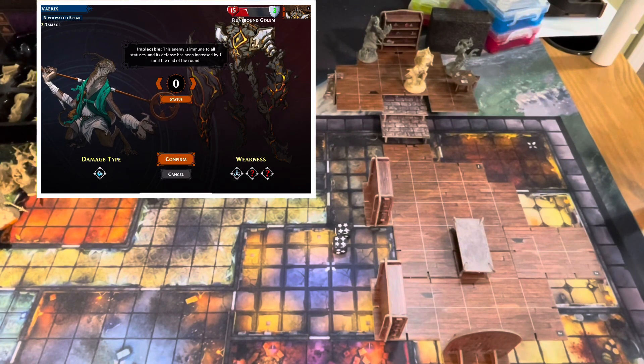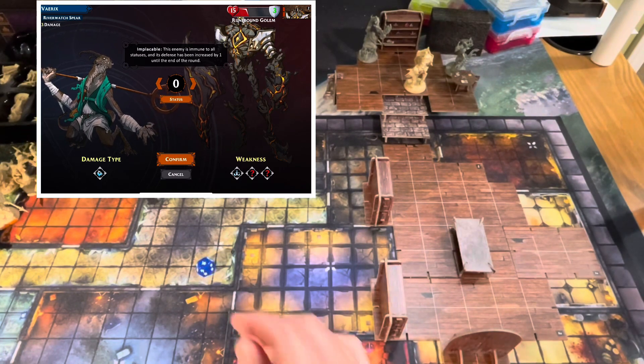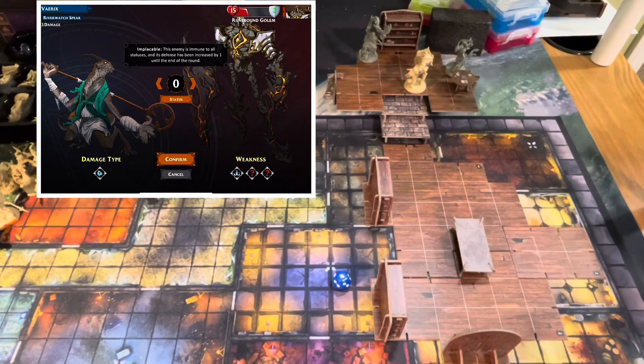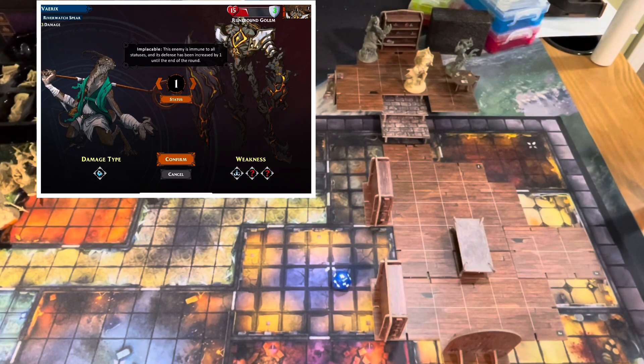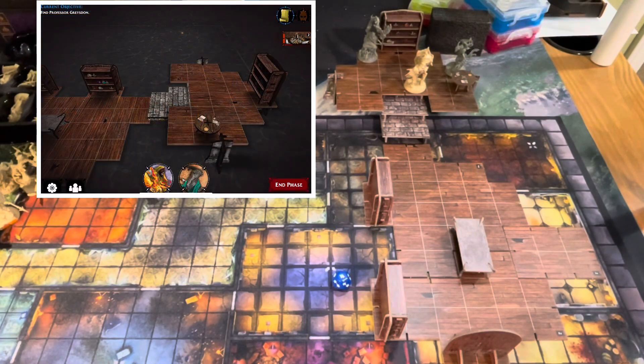Now I can use my River Watch Spear properly — rolling one success plus two from the ability, so three. Confirm: seven damage. I go right back at him again with a good roll — one two three four successes, take one fatigue, and block all incoming. I attack again, rolling two more successes. I use the lightning bolt to add two and try to enfeeble — but he's implacable, immune to all statuses. Seven damage confirmed.